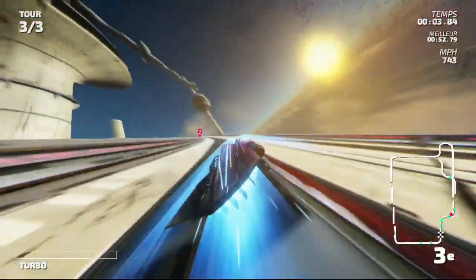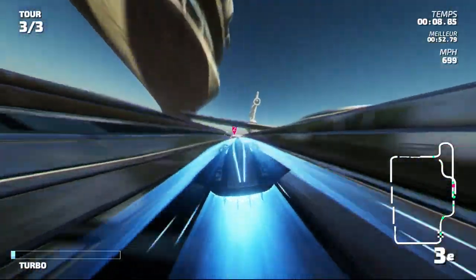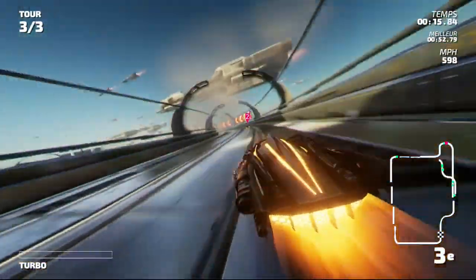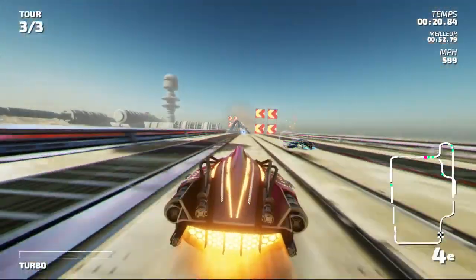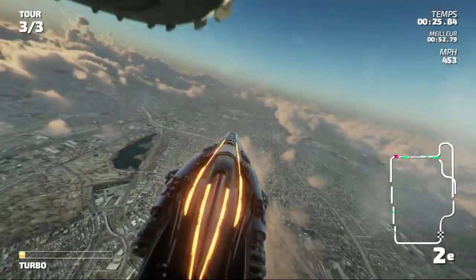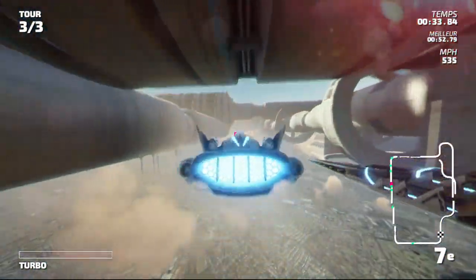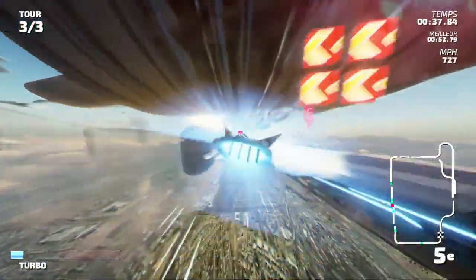Final lap, tour finale, attention. Le premier, je ne le vois pas, il a disparu de la circulation. J'utilise énormément les boutons R et L. Dans F-Zero, c'était pareil, j'utilisais beaucoup le bouton R et L. Une très bonne technique pour tromper l'adversaire, parce qu'après on est doublé au dernier moment, comme un petit fumier.